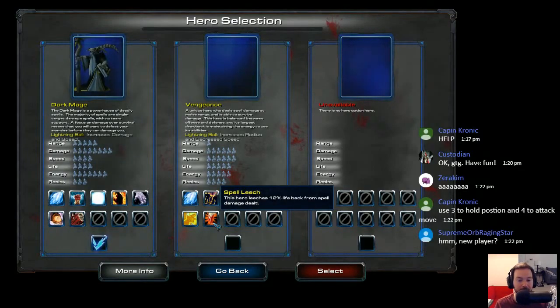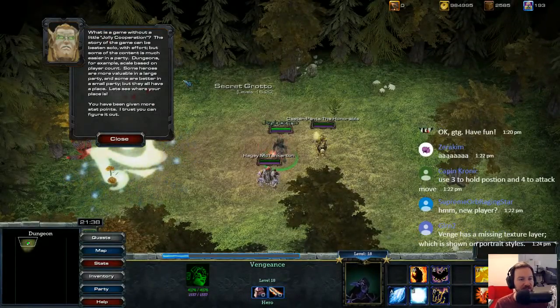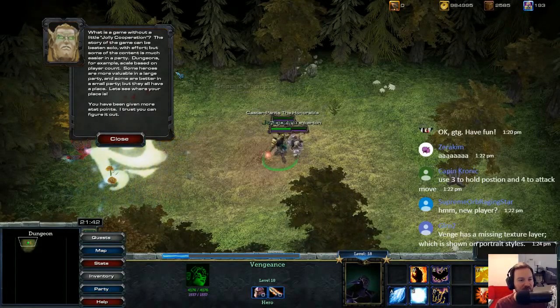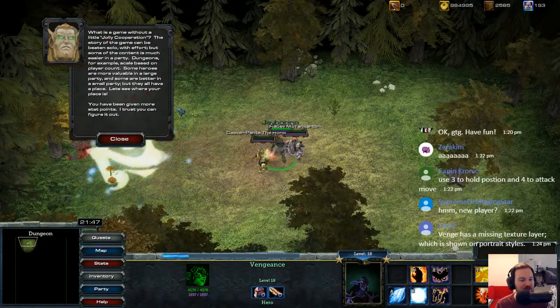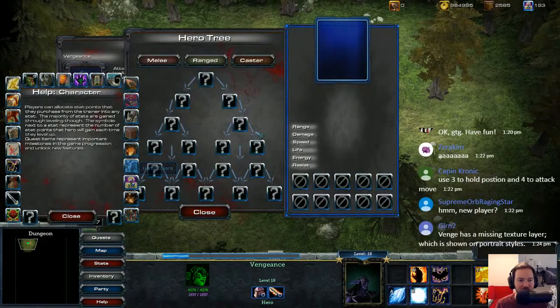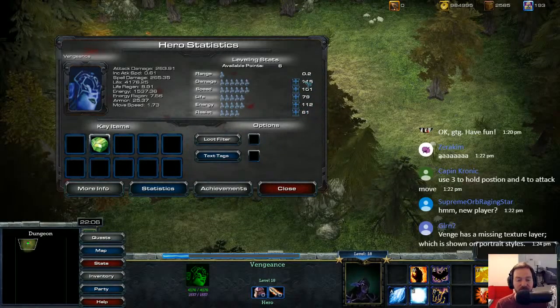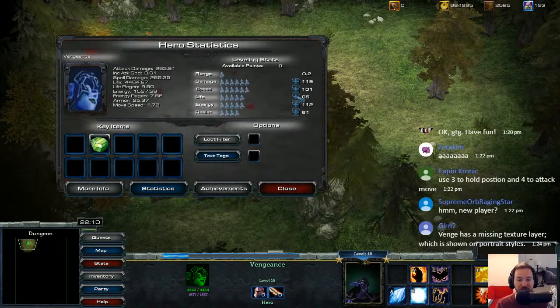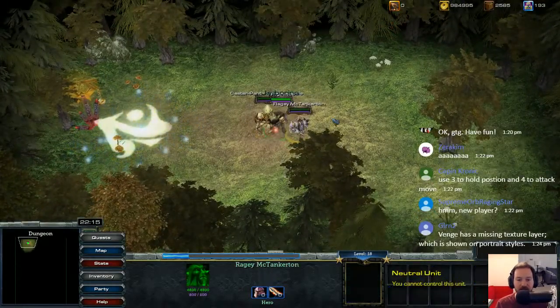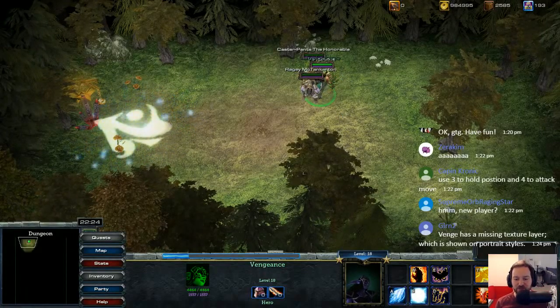What's a game without a little jolly cooperation? The story of the game can be beaten solo with effort, but some content is much easier in a party. Dungeons, for example, scale based on player count. Some heroes are more valuable in a larger party, and some are better in a small party, but they all have a place. You've been given more stat points — I trust you can figure them out. We have six stat points. I have a ton of stats here — I'm just going to put this into life. So we have a Caster and a support hero — Caster Pants the Honorable and Ragey McTankerton.